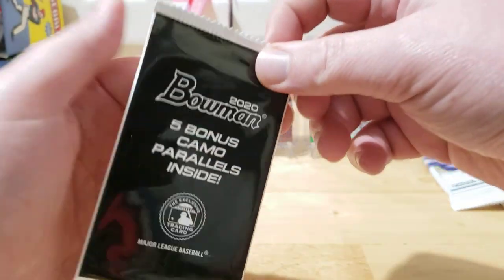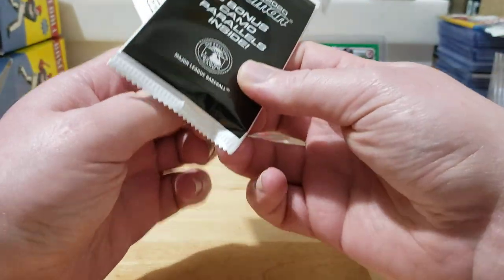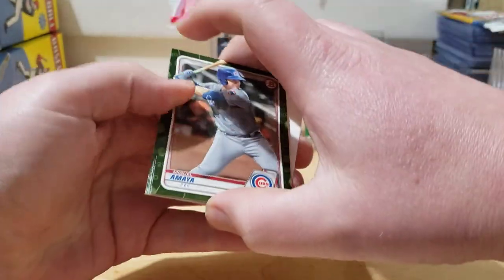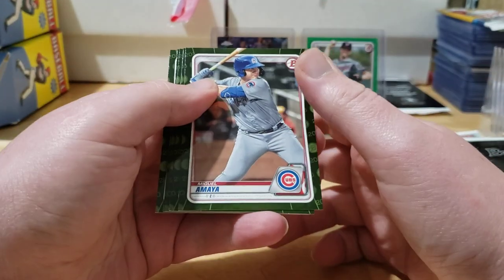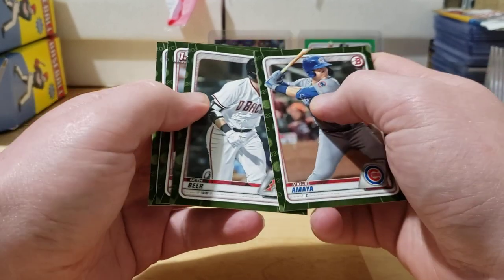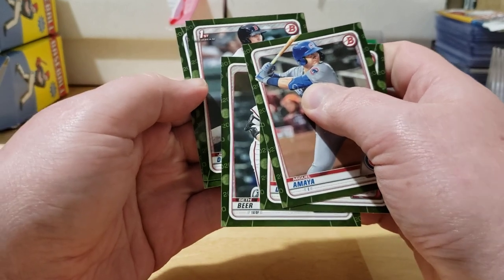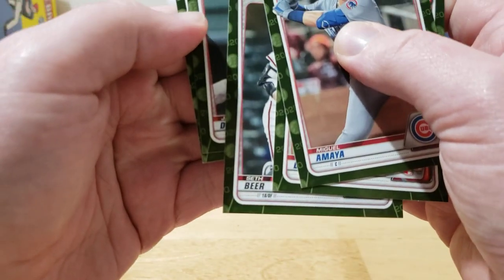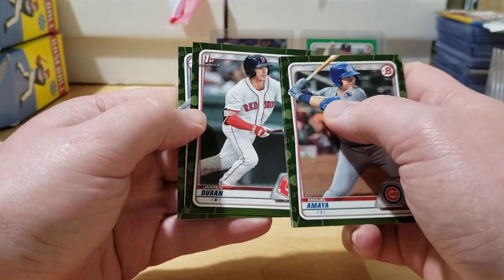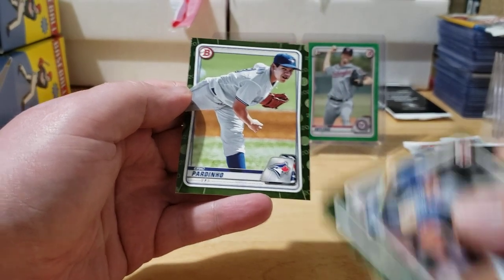Last pack — last chance to chase Dominguez in this break. Still got six more value packs and three more blasters to rip while I keep searching for him. Miguel Amaya, Bobby Dalbec, Seth Beer, and then — JD, JD, JD — Jared Duran! And Eric Pardinho. Jared Duran still isn't a bad pull, but Jason, where are you? Stop hiding!